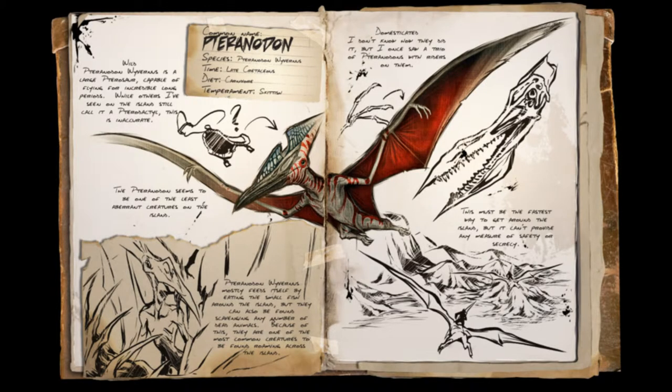At number 7, we have our flying companion the Pteranodon. His name actually means winged and toothless, but don't worry — they have teeth in Ark. Although this guy seems to be made of glass and can die in an instant, he is very useful for scouting. Since the ground is littered with aggressive monsters, what could be better than just flying away and scouting the island from the air? This guy combines speed with flying ability, which makes him a perfect scout.